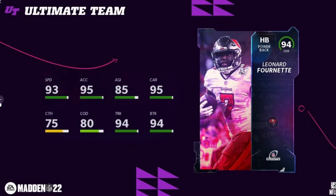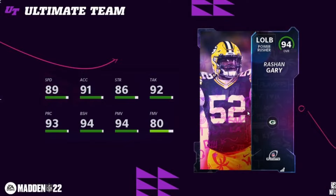Then you have Rashad Gray for the Packers — 90 speed, 95 finesse move, 95 power move, 95 block shed. He's alright, but the Packers already have a lot of outside linebackers as it is, so they really don't need another one. He is a fine card though.